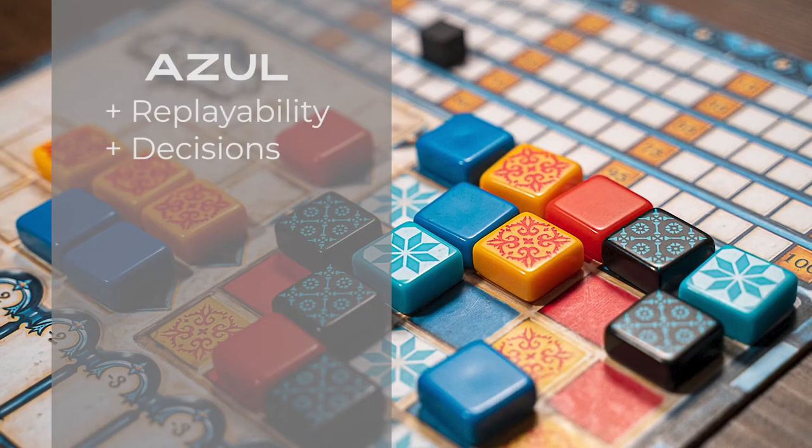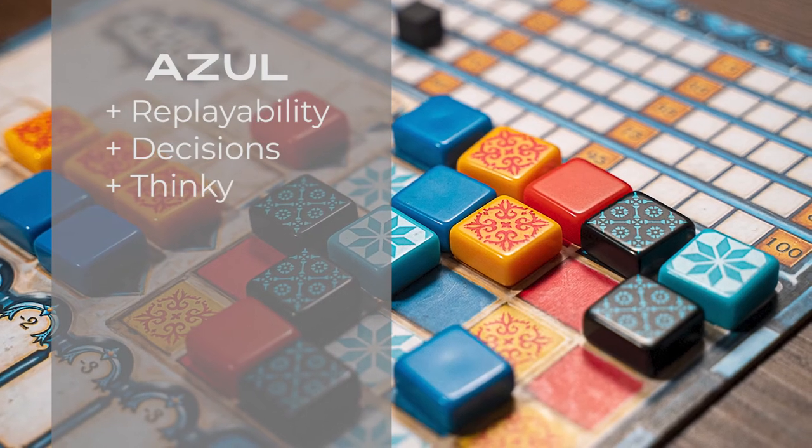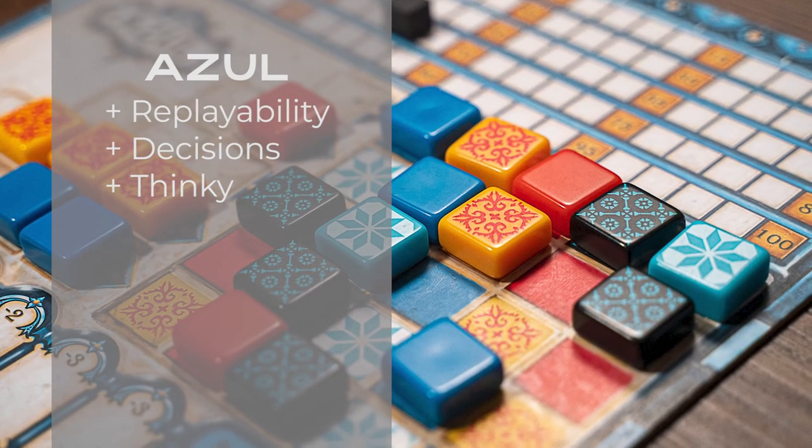Which tiles am I taking, and which tiles does that make available for you? Where am I placing my tiles so that I can maximize the number of points I'm getting on my player board? The game is so simplistic, and yet so thinky. That's a hard thing to accomplish. Lots of games are in one camp or the other, where the options are so simple and obvious that you don't feel like you're making a real decision, or they're so complex that your average player can't really pick it up. Azul somehow meshes those together perfectly — very simple, but also very thinky, and lets you make a lot of good decisions.